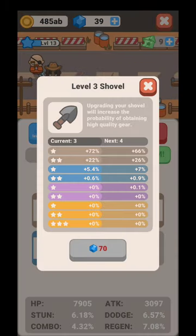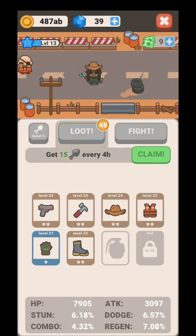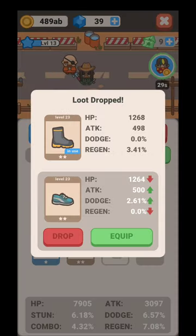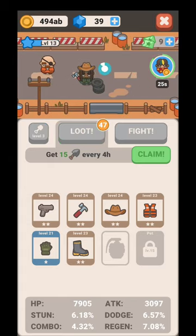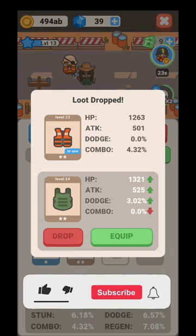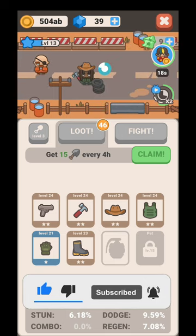Every time you level up your shovel you are going to increase your chances of getting better and better items. You are going to loot over here and get items — not necessarily better ones right away, but eventually you will get better ones. See the green arrows and the red arrows — go over there and try to get better and better equipment.